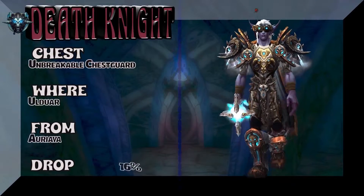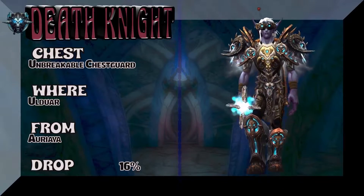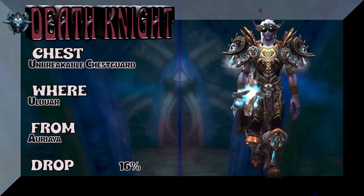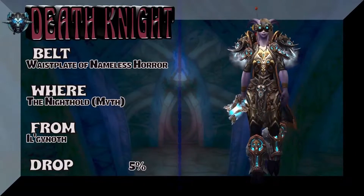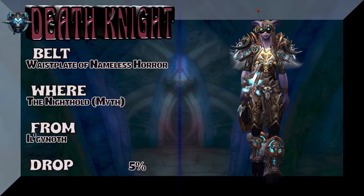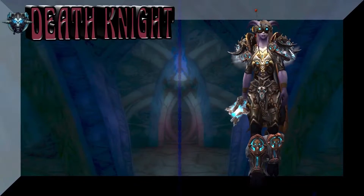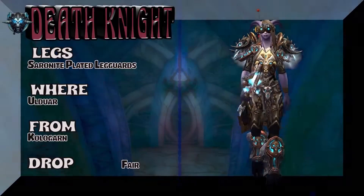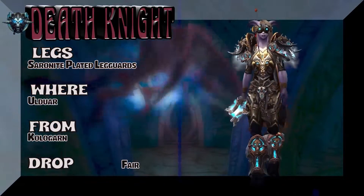The chest — got a lot of stuff from Ulduar for Death Knights here. Unbreakable Chest Guard — 16% on the drop rate for that chest piece. The belt really works with all this — it's part of the same tier set as the shoulders as well as the boots. But it works with those two pieces from Ulduar, which are the chest and the legs.